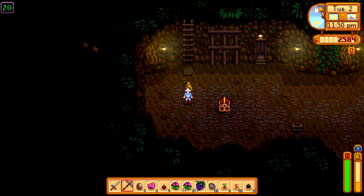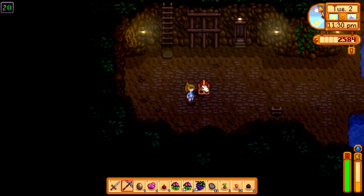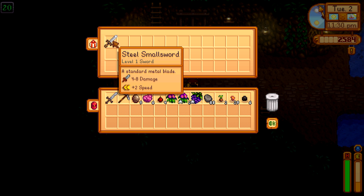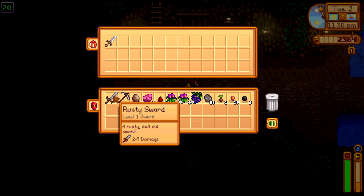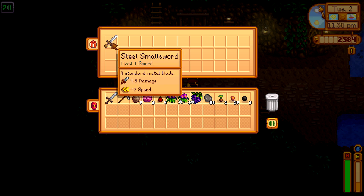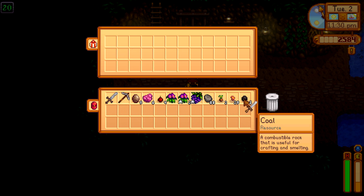Once you reach level 20, there will be a chest and you can open this chest. You'll get a brand new sword, which is better than the rusty sword. The rusty sword does 2 damage, and this new sword does 48 damage, and you get 2 speed. That's really good.